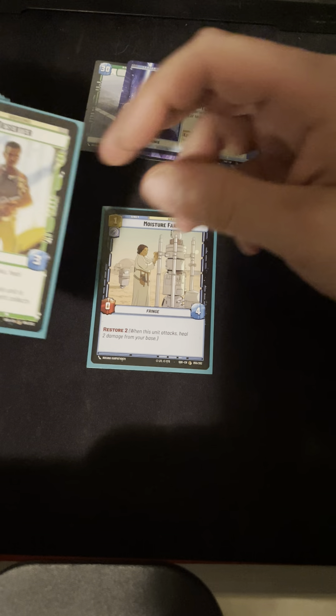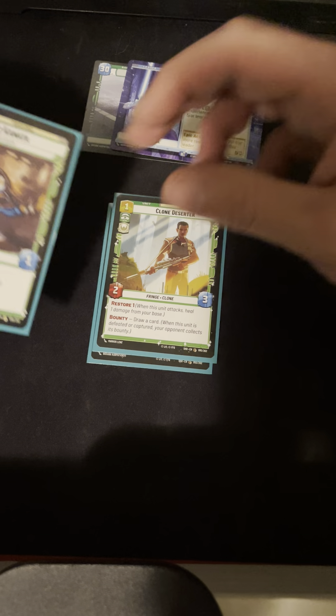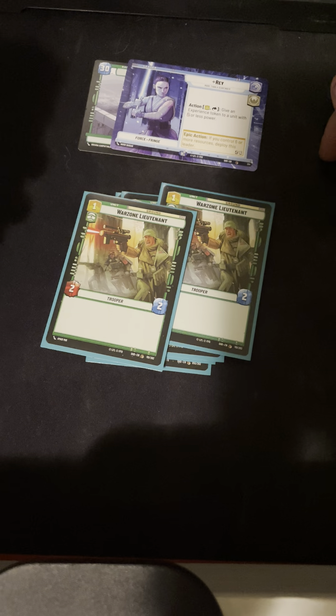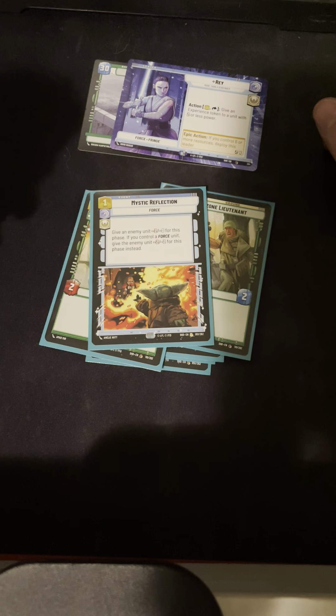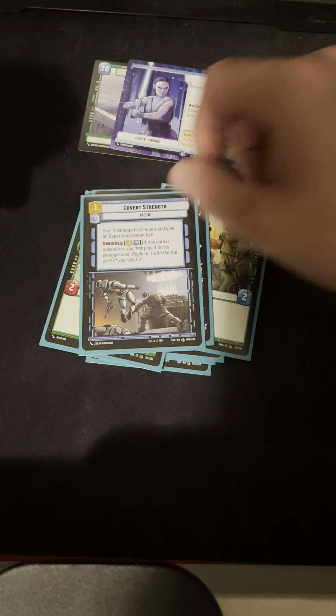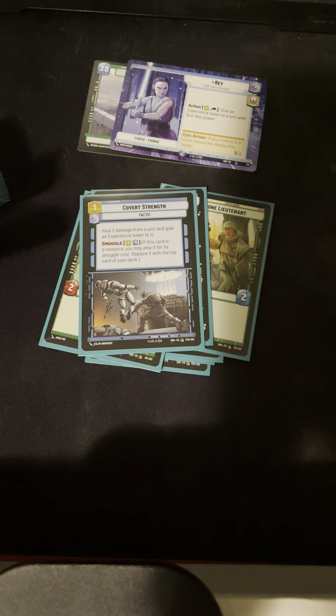I had one Moisture Farmer, one Clone Deserter — this card was nuts, it's a turn 1-3-4, so that's good. One Maz Kanata — I thought it'd be cooler because I have a lot of low cost cards, but it sucked. It was filler. I had two Warzone Lieutenant — turn 1-3-3 is not bad, it's just Battlefield Marine. One Mystic Reflection — I used it once to kill a Cad Bane, so that was kind of cool, but otherwise meh. And then one Covert Strength — this card was actually really solid.